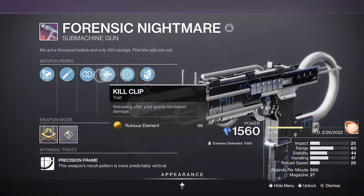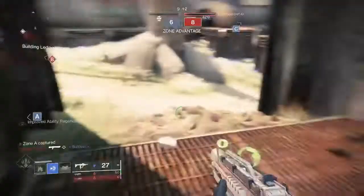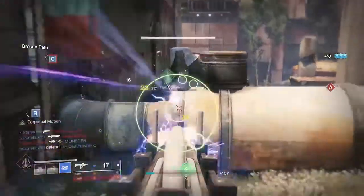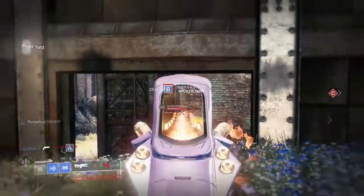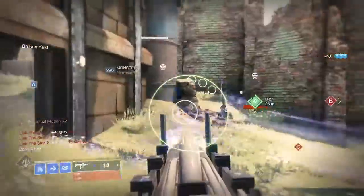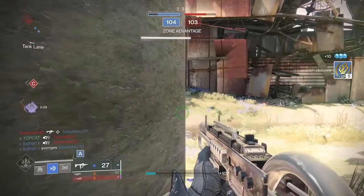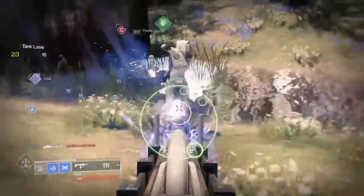As for our PvP roll — in terms of the Intrinsic Trait, Mag and Barrel those are going to stay the same. But for the first perk I'm going to go with Perpetual Motion. Whilst moving, gain a stack after 2 seconds, which grants you 5 stability, 5 handling and 5 reload. You will gain an additional stack after 10 seconds, granting you 15 stability, 15 handling and 15 reload. This is a massive buff and you'd be surprised how easy it is to keep those Perpetual Motion stacks up — as let's face it, you should always be moving in this game. You don't want to be stuck in the mud like you're Psycho Hacked.